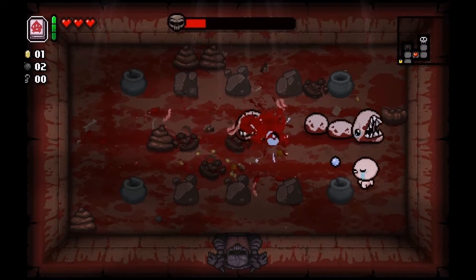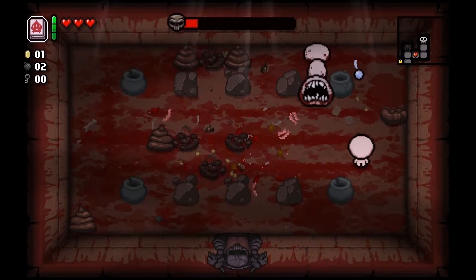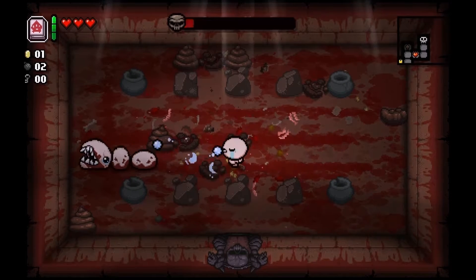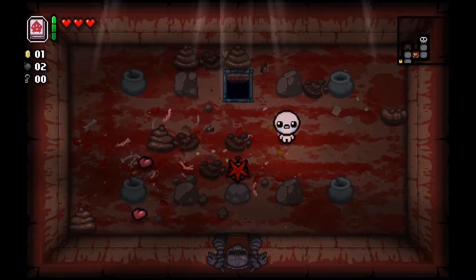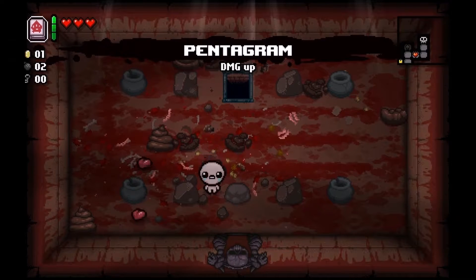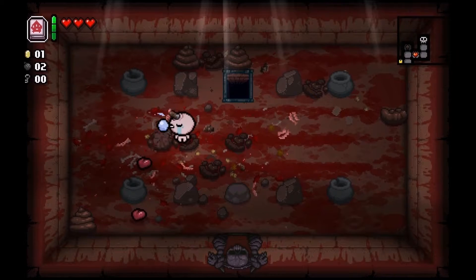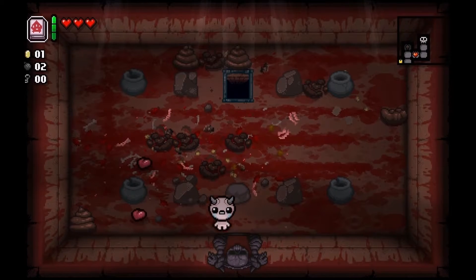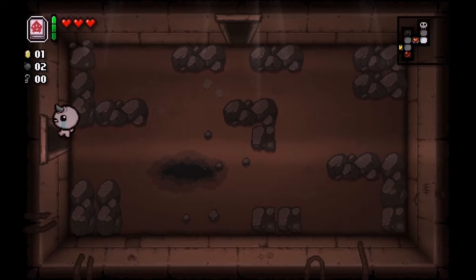He really doesn't attack that often, we can just keep up the attacks — there we go, awesome! Pentagram — damage up! Oh look at us baby, look at us! We got hearts in here, let's go for that room. We lost a soul heart anyway, so let's go back there.